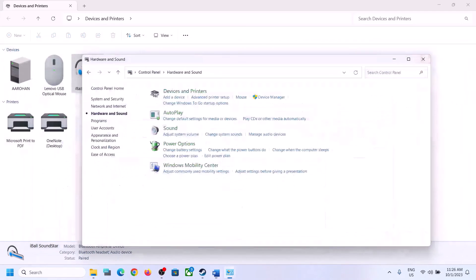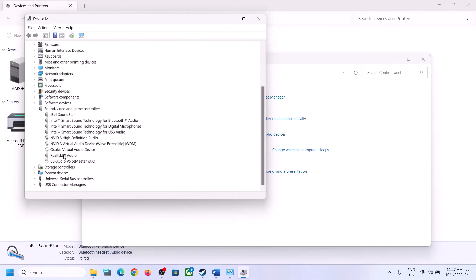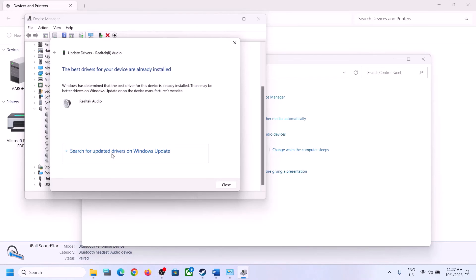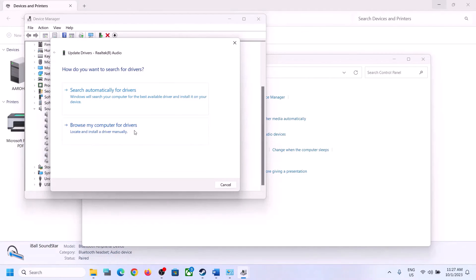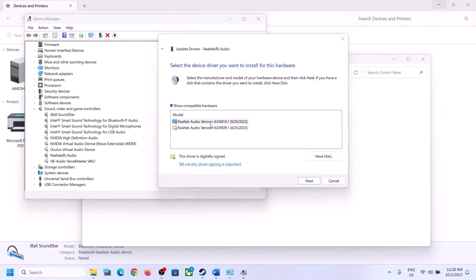The next step is to update the audio driver. Right-click on the Start menu, open Device Manager, expand Sound, Video and Game Controllers, and select your audio device. Right-click on it, click Update Driver, then click Search Automatically for Drivers. If prompted to search Windows Update, do so; if there is an update let it complete, then restart your computer. If the problem persists, right-click again, click Update Driver, then Browse My Computer for Drivers, then Let Me Pick from a List of Available Drivers. You may see options like High Definition Audio Device — try selecting a different driver, click Next to install it, then restart your computer and check.